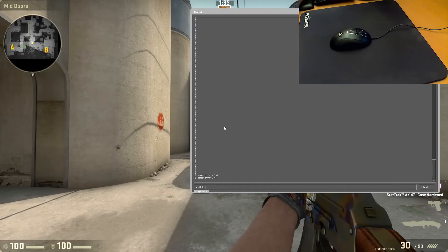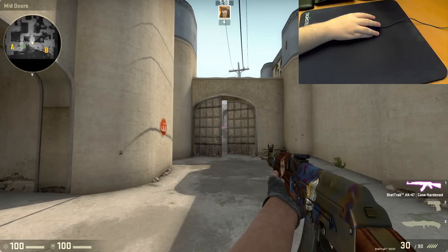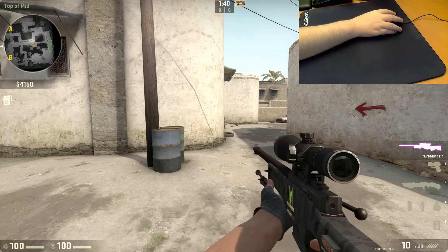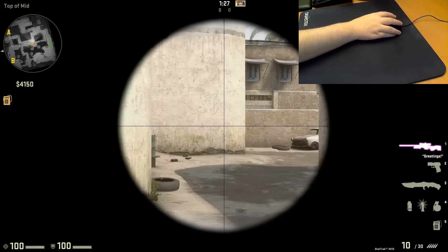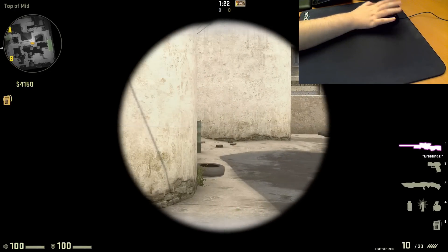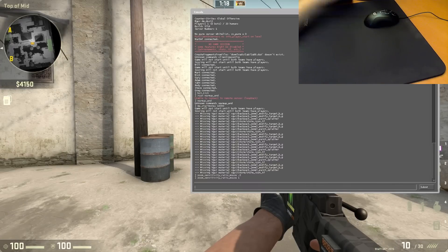You can enter values lower than 1 if you want to. So if I were to play on 800 DPI and wanted the same sensitivity I have now, I would put down 0.8 sensitivity. You can also adjust the sensitivity of scoped weapons differently from your base sensitivity — covering the AWP, Scout, SG, and AUG — by modifying the variable zoom_sensitivity_ratio_mouse. It is a multiplier of your normal sensitivity, so a value of 1 will be the same as your sensitivity unscoped. Most players won't touch this value, but some pro AWPers modify it to get their settings exactly how they'd like.